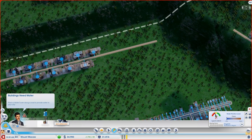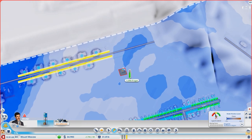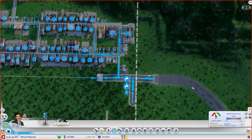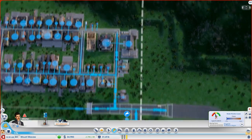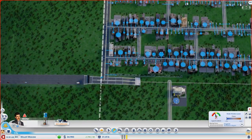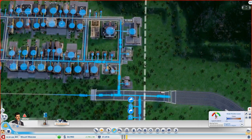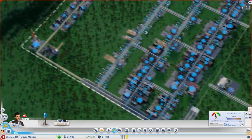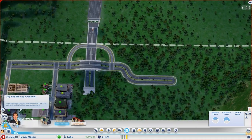My sewage and water will probably go around here eventually, but there's not really much water here at the moment. This road right here should be replaced with an avenue, since we've got an avenue over here and this is probably one of the high traffic areas. I'm going to get to work on that.